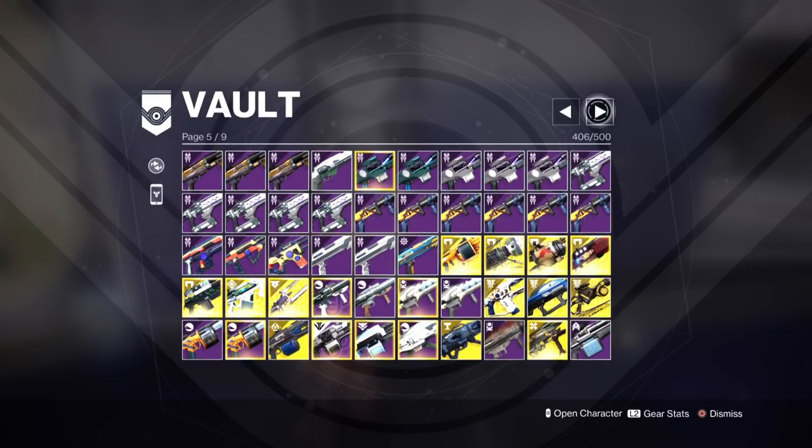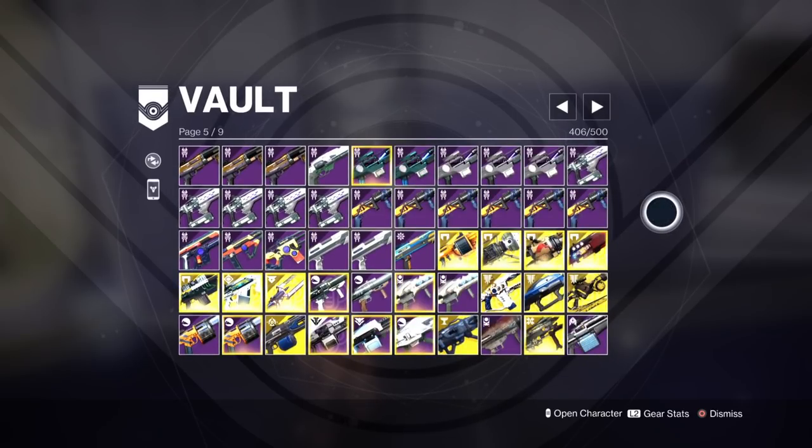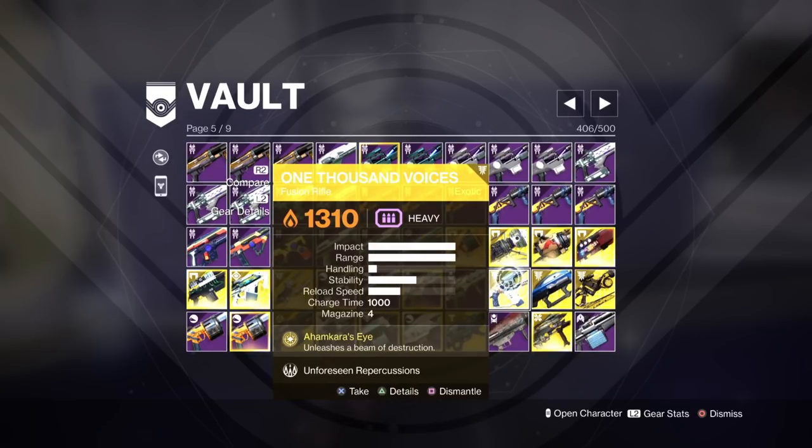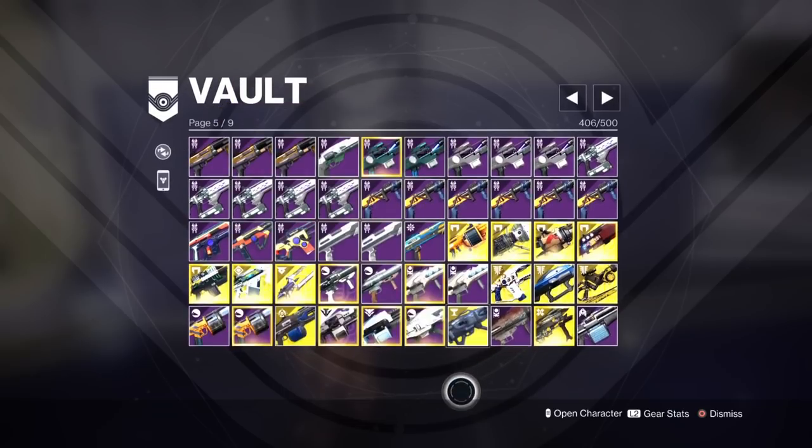Machine guns are going to get the buff, so Xenophage is a no-brainer — you're going to want to use that. Xenophage is as good as it is, but it's going to be even better depending on what they do. If it's a precision multiplier only, Xenophage won't benefit. If it's just an overall damage boost, then it will. 1K Voices is a heavy legendary fusion rifle — you will be able to use this on Unstoppable champions, but it struggles with ammo. Sleeper Simulant is going to be much better in my opinion.